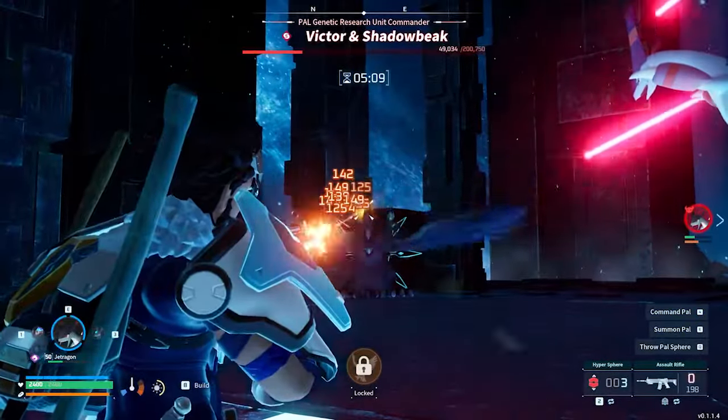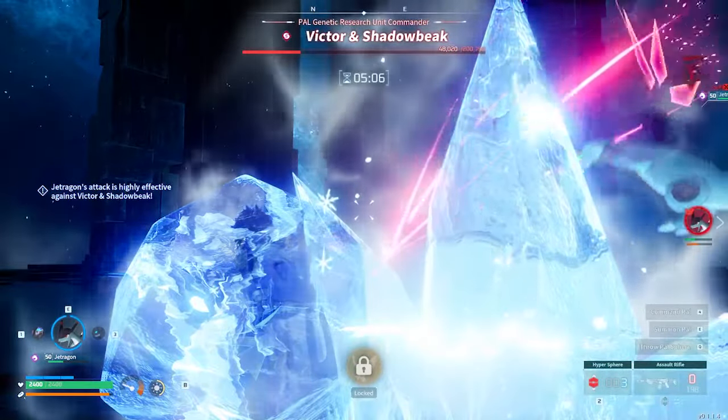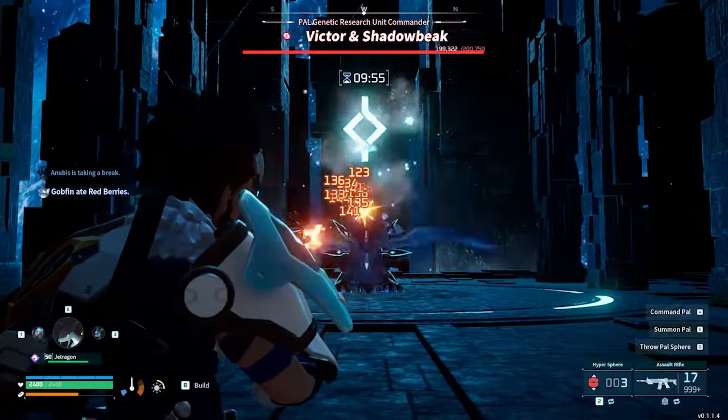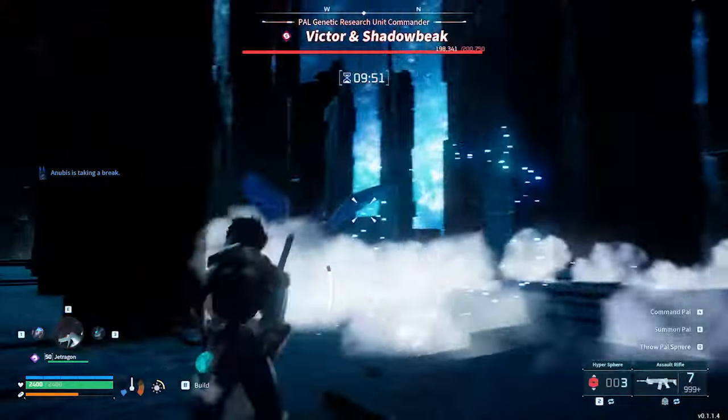Since Shadowbeak is a Dark-type pal, he supplements his movepool with some Ice-type attacks for coverage against his Dragon-type weakness. All of these have a chance of freezing you, which can mean guaranteed death if you get unlucky with Shadowbeak following up with a nastier attack.